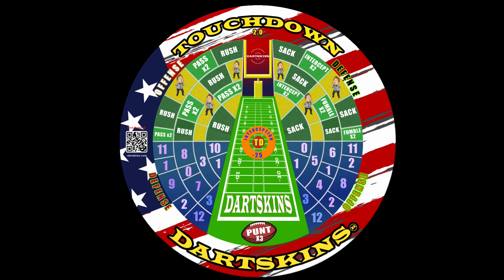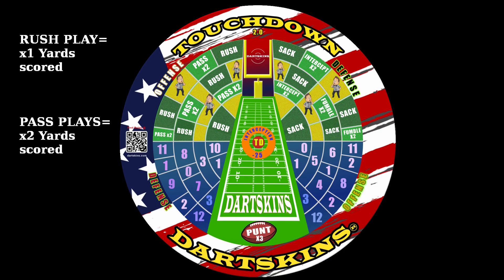Once you've activated the play, the remaining darts are used to aim for the yardage section on the right hand side of the board. If a rush or pass icon is not hit with the first two dart throws, no gain is achieved for that round. Rush plays gain the actual yardage scored, while pass plays gain you double the yardage scored.